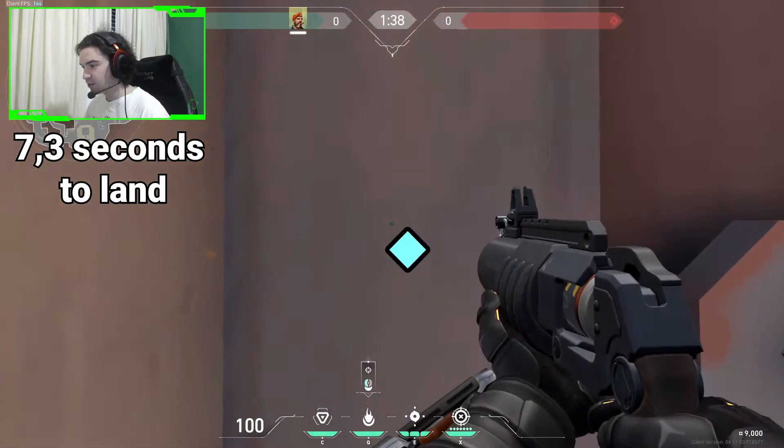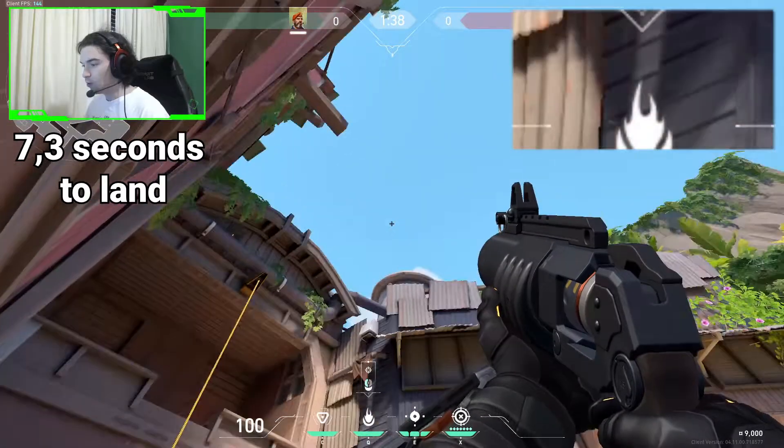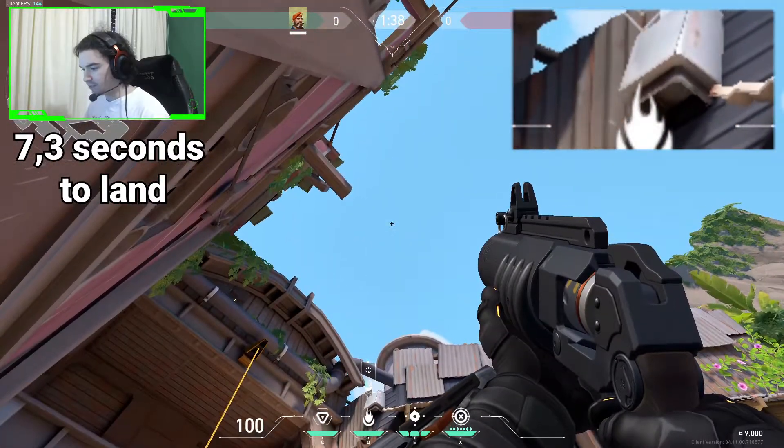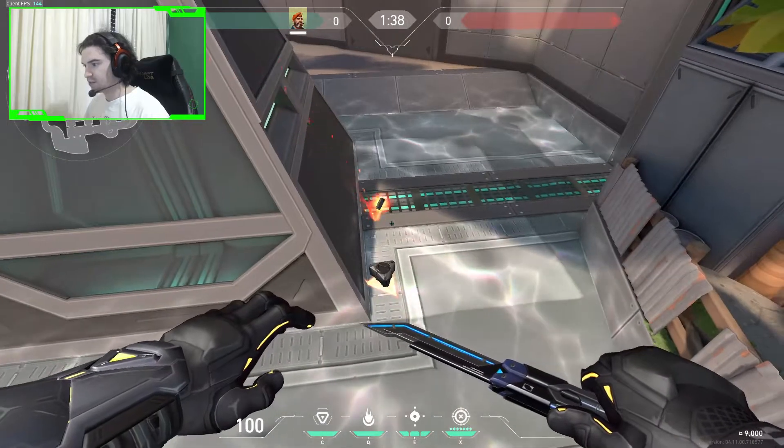You come to this pillar right here. You have to use the top of the molly icon and line it up with the lower left corner of this metal thing right here. Like this. You shoot it and it lands right here.